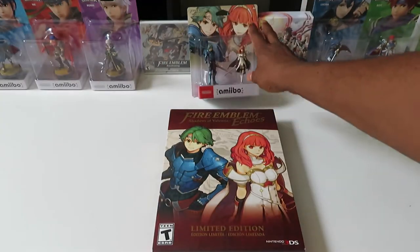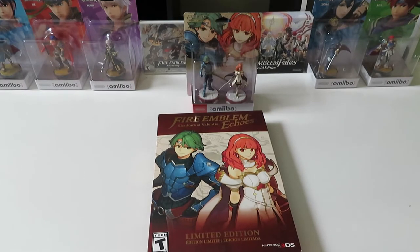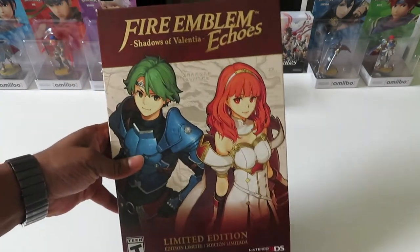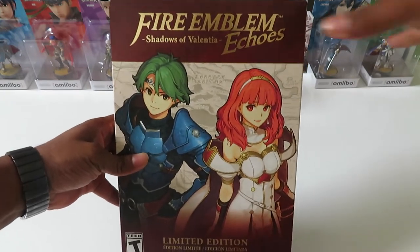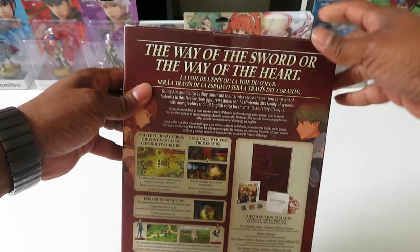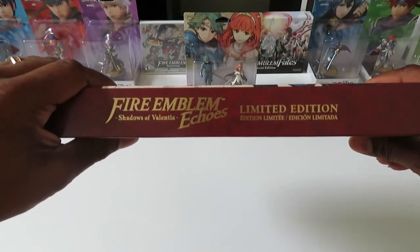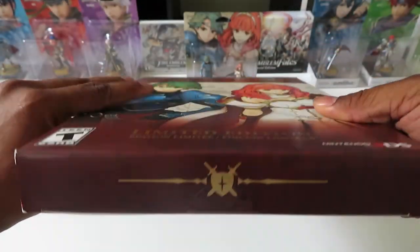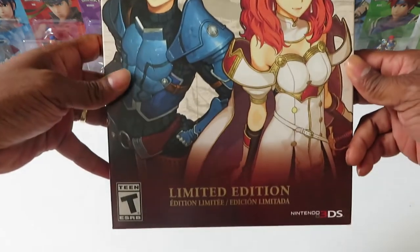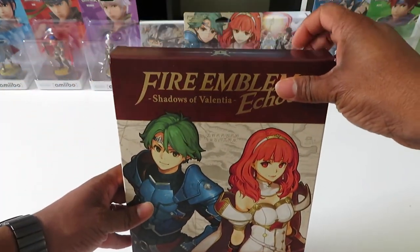Like most Fire Emblem games, this one is hardcore — when you lose somebody, they're gone for good. There is a casual mode where you can revive fallen units, but if you're a hardcore player you use the regular mode. There's also a feature called Mila's Wheel, which lets you go back some turns so you don't get yourself killed. That's pretty cool for those of us who want to play hardcore but still get frustrated when a battle wipes out one of our characters.